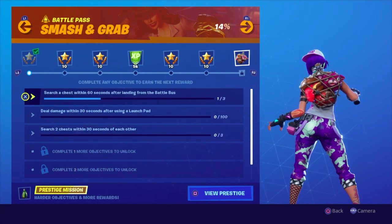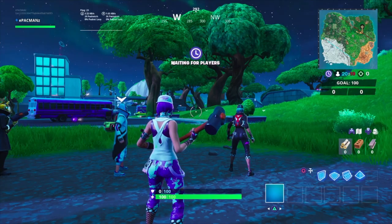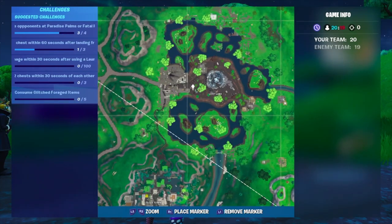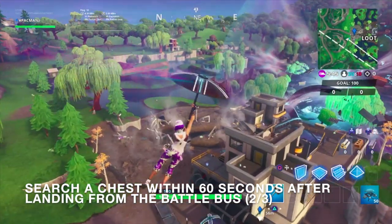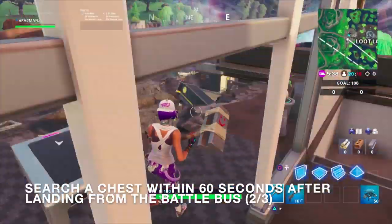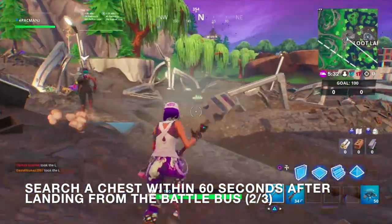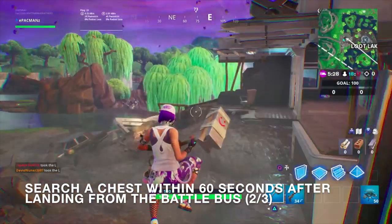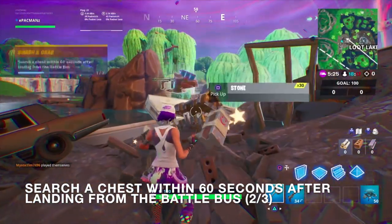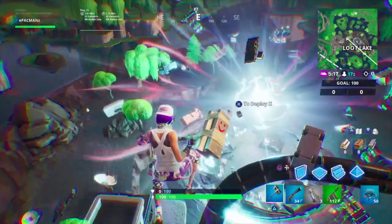Okay, so not only do we have to search a chest within 60 seconds after landing, but we also have to search two chests within 30 seconds of each other. I think a good place to do that is Loot Lake - I'd recommend going there. And I want to land over here to the side - oh my gosh, there we go! Wow, that guy literally just stole my chest. Okay, we got one here, let's find the other.